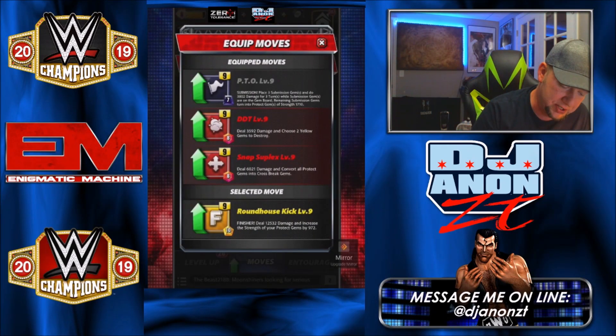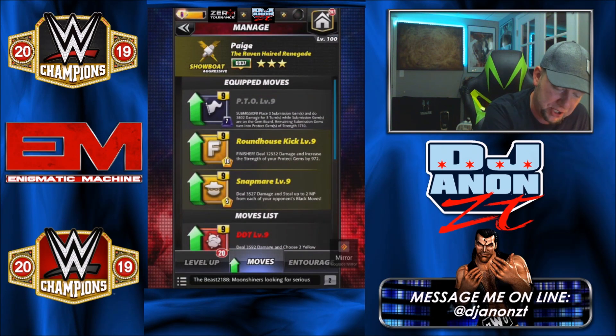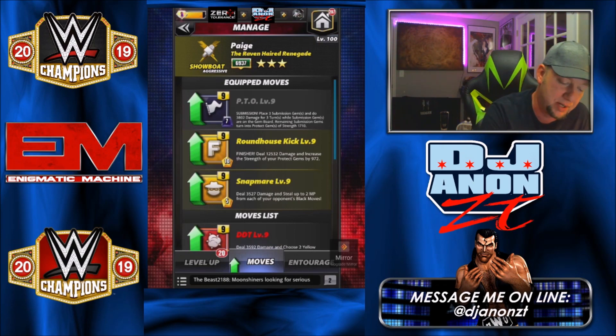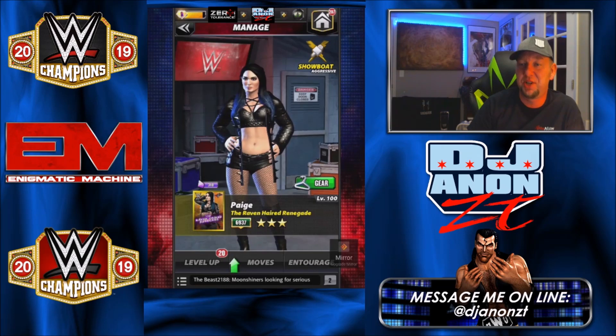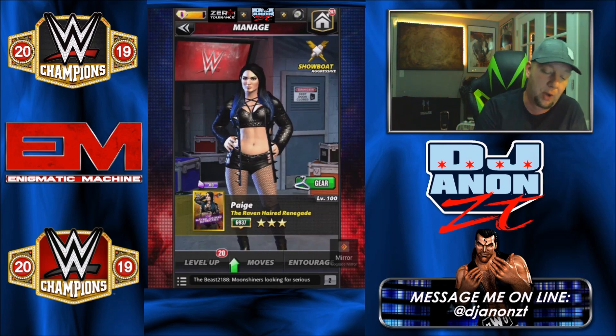Now let's move to the other move set — we're going to sub in yellow moves instead of the red moves. The Roundhouse Kick finisher is a 10-charge yellow move dealing 12,000 damage and increasing the strength of your protect gems by 972. Then the five-charge Snapmare deals 3,527 damage and steals up to 2 MP from each of your opponent's black moves. Against double blacks you can steal 4 MP in one turn. After the submission gems turn to protect gems, the finisher will also increase those protect gem strengths.